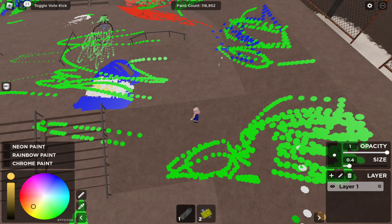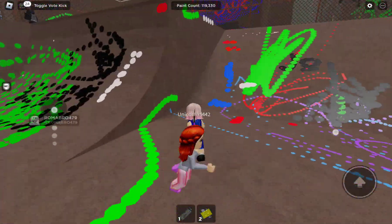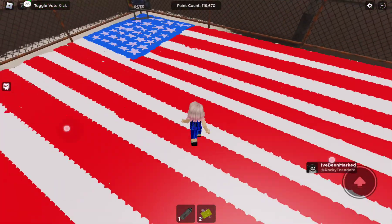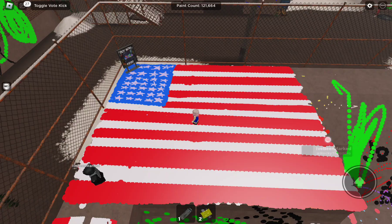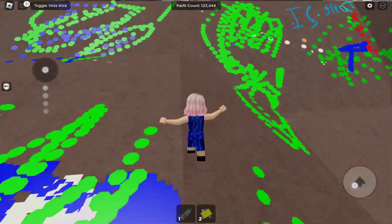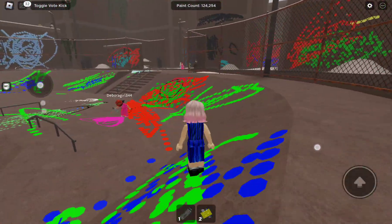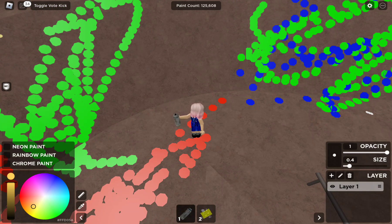I'm gonna draw myself because this girl is not coming - she is just so weird. Okay, let's draw myself instead. I'm probably gonna have to look at my avatar for reference to see how I look.